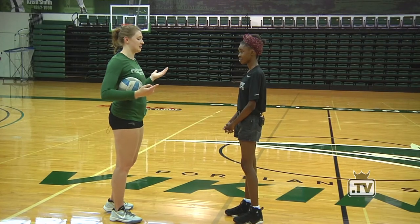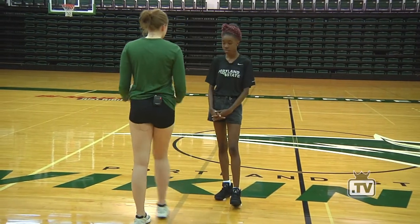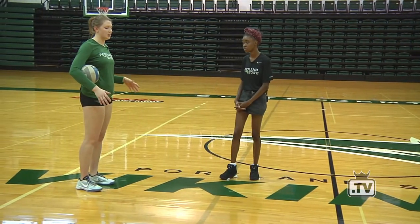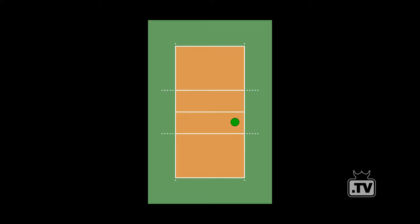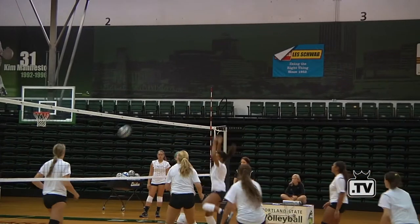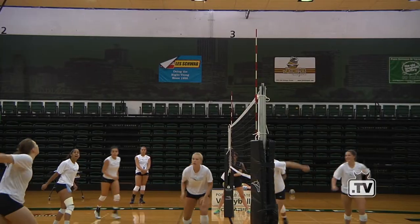First I'm going to teach you about the six positions on the court. This center line is where we would find the volleyball net. The first position is the right side attacker. She plays in right front, and her primary job is to block the opposing outside as well as to attack from the right side. This is also my position and where you'd find me on the court.